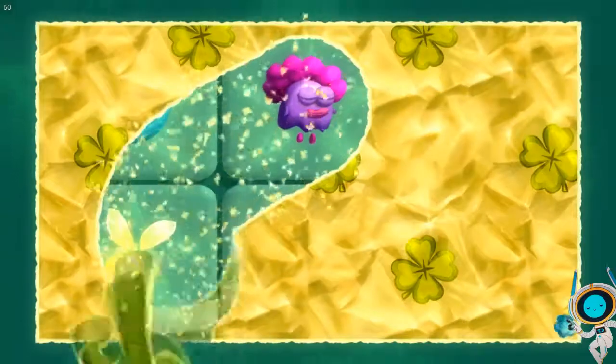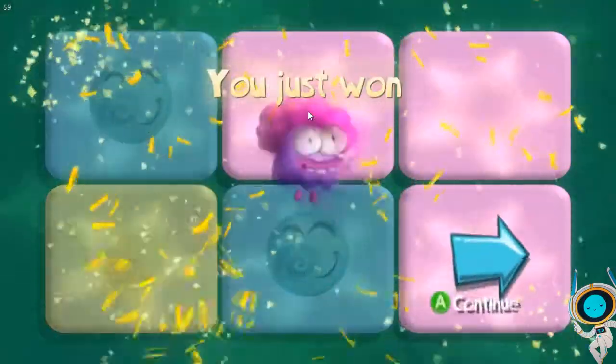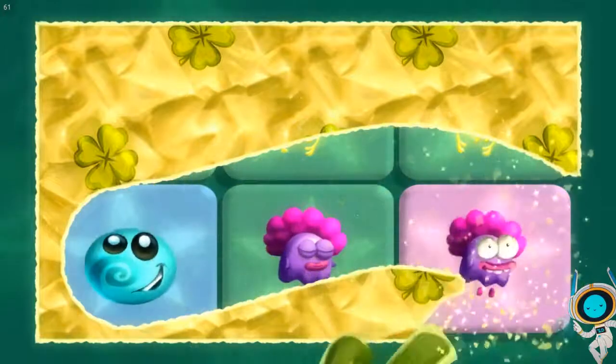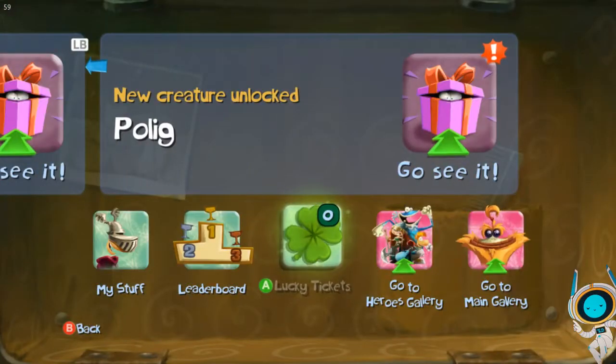Let's scratch our double scratch card. We get a creature from this scratch card. Who do we get? We get Hatos — the one that presumably looks like a hat. And another creature. So we get two more creatures today from our lucky cards — a Polig.